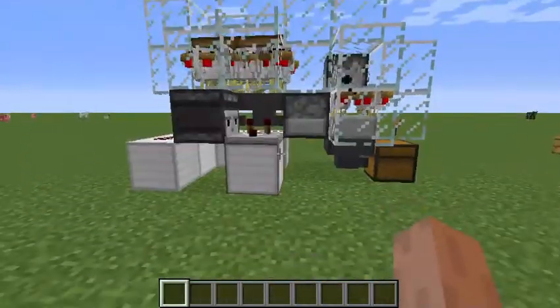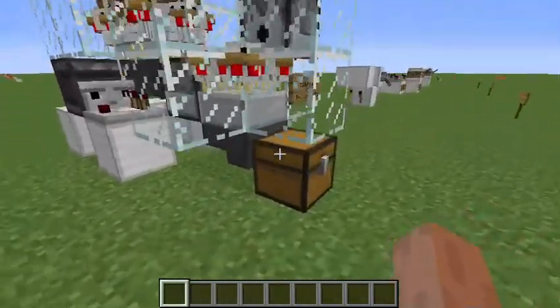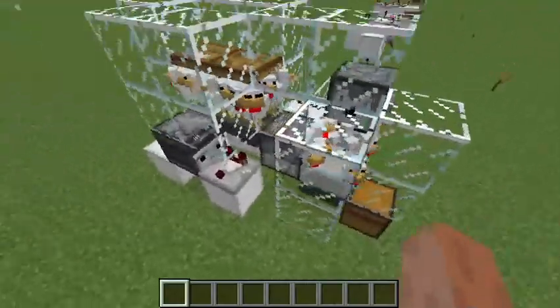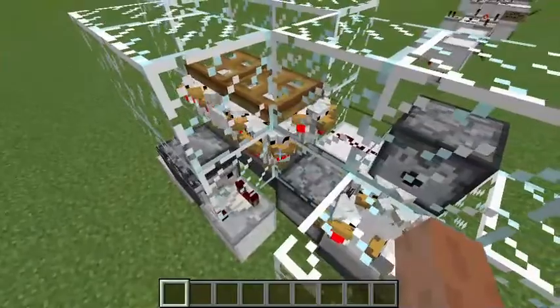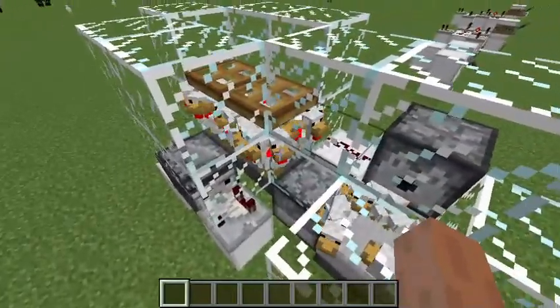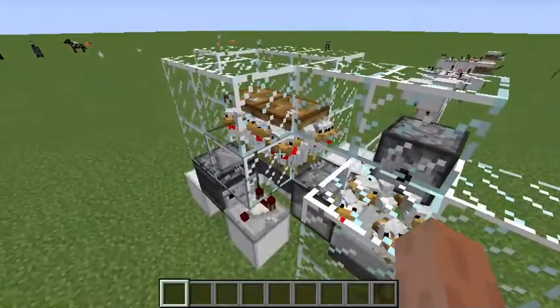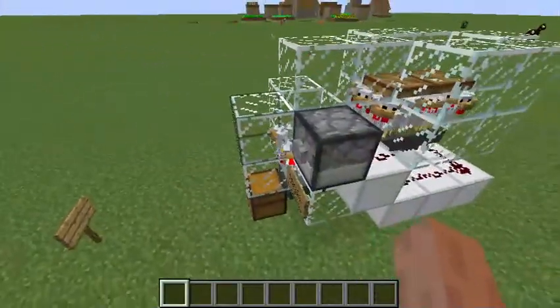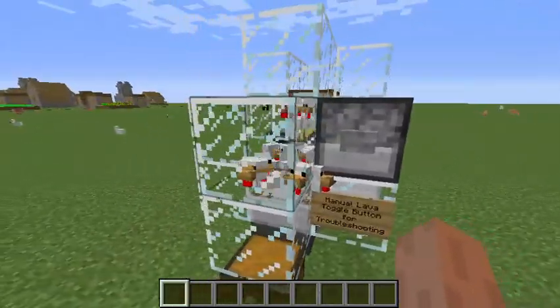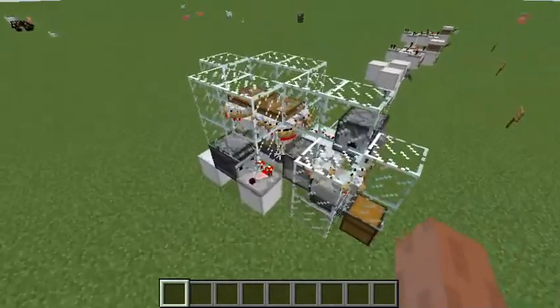I removed a lot of the extra blocks in the corners because, a long time ago, the chickens — because there were so many crammed into one space — would occasionally escape everywhere. That hasn't been a problem for a while, so I decided to finally update the design. Anyway, I'm going to get into the tutorial on how to make this thing.